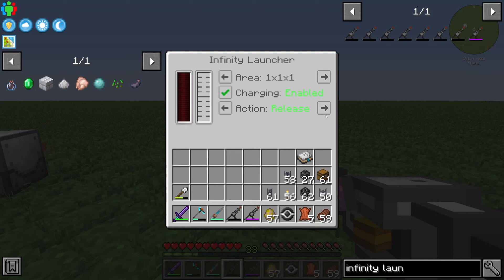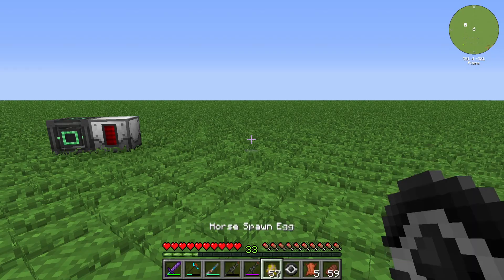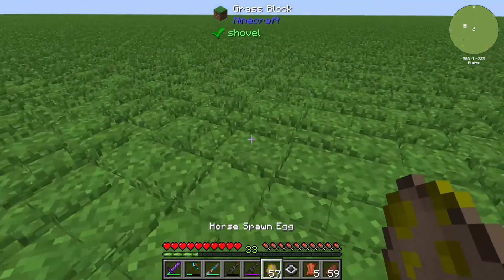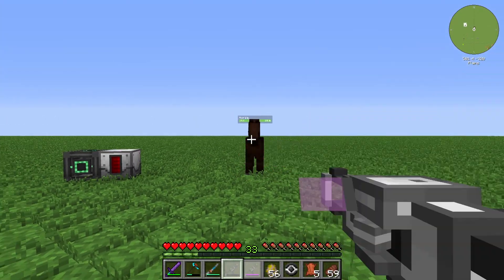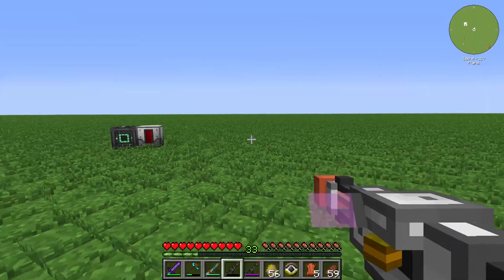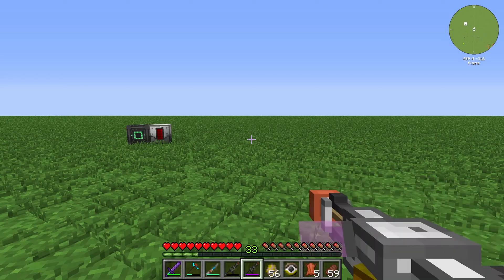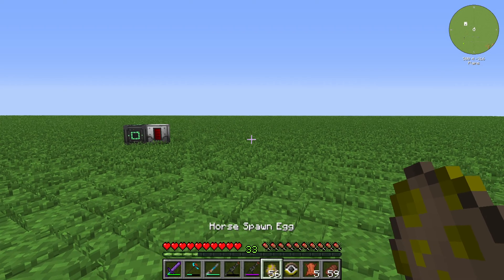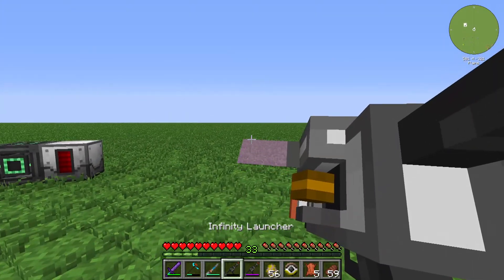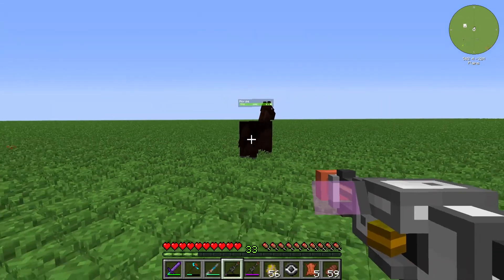If we shift right click we can see that we have also the opportunity to capture something. For that you need a mob improvement tool in your inventory. We will also spawn a horse like that. And if I throw my bubble to the entity we can see we have captured the horse. And if we shift and right click we can also release the horse like that. Now we have released it.